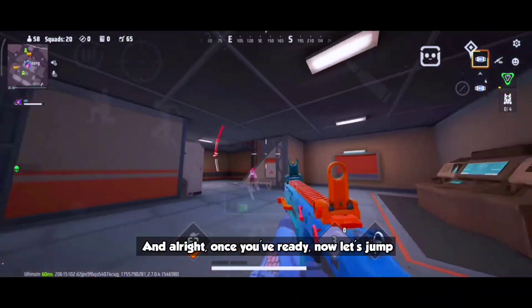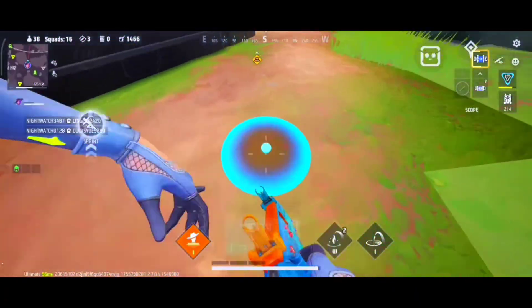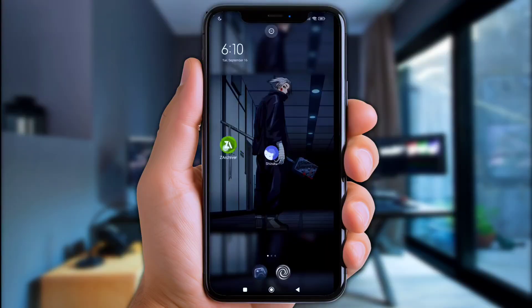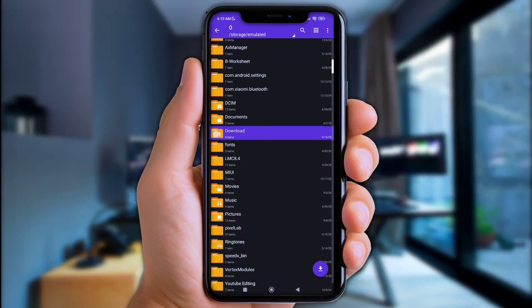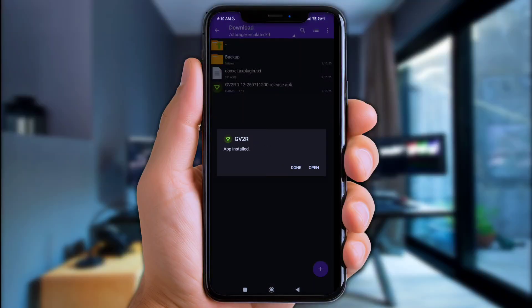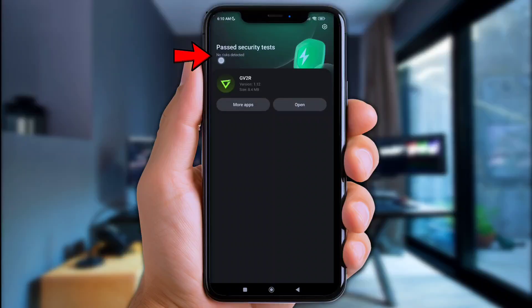Once you're ready, let's jump into the tutorial section. Open Zarchiver first, then go to the download folder. Click the files you've downloaded and extract them here one by one. Now install GV2R Game Booster. As you can see, this app is 100% safe and does not cause any serious risk.